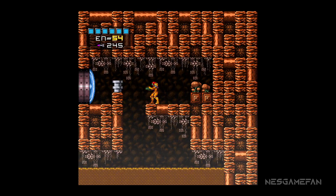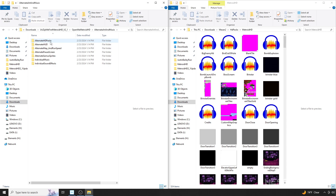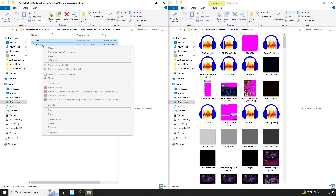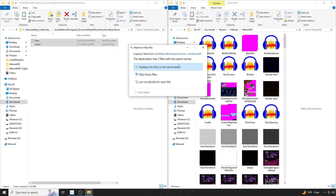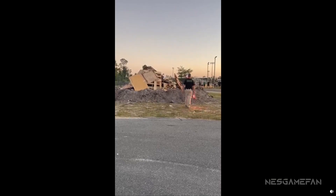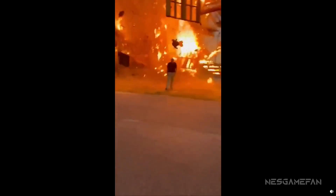Update number three. Some purists also didn't seem to like the addition of one of the extra rooms in Brinstar in the default pack. As a result, the alternate art and music folder now has an option to remove the extra room for a more vanilla Metroid layout if that's what you prefer. Once again, all you need to do is drag the files from the folder here into the main pack. Once files are dragged over, any trace of that extra room will be vaporized into oblivion.